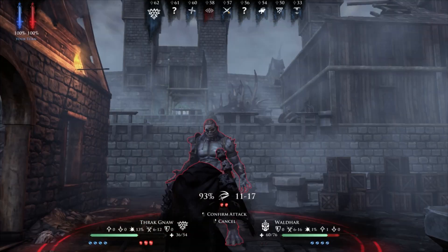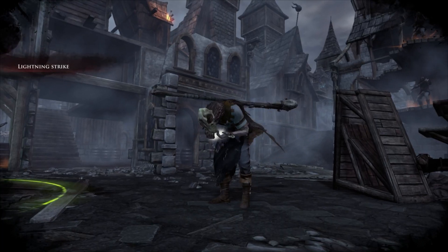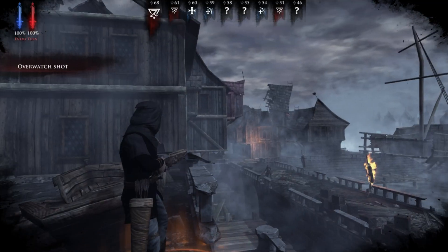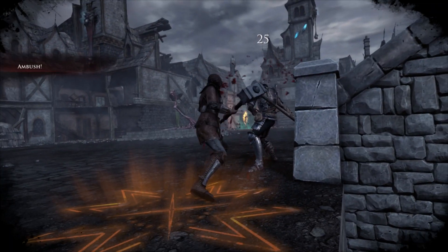Smooth. Attack thingies are used to attack — that one was pretty self-explanatory. But they can also be used to cast spells and other actions like Overwatch, which allows ranged characters to shoot bad guys once they come into range, and Ambush, allowing melee characters to charge in and get some hits before the enemy does.